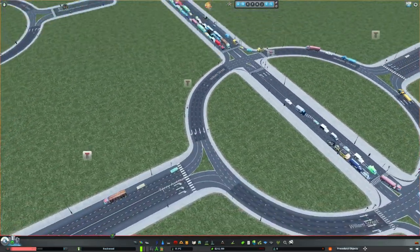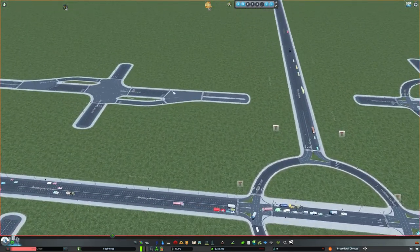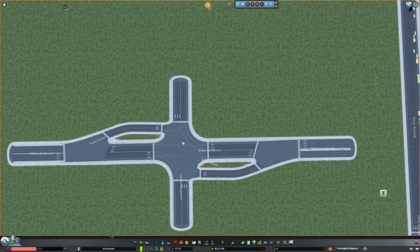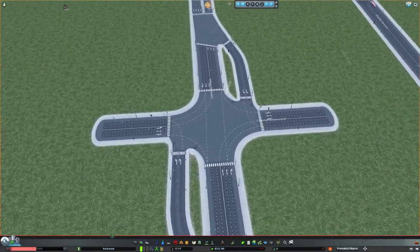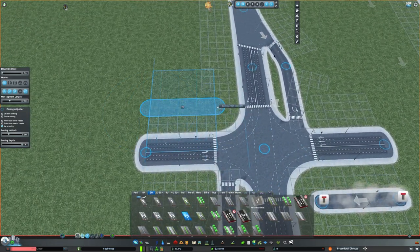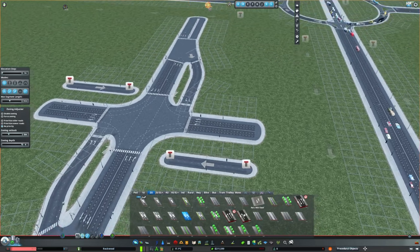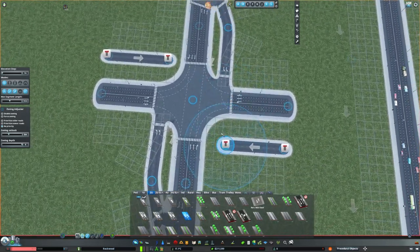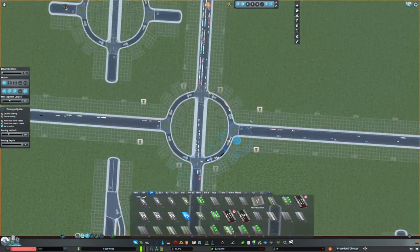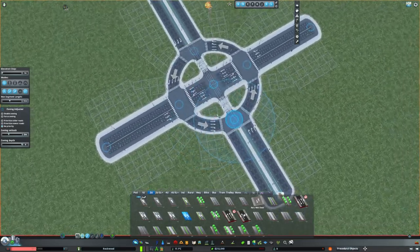In my opinion it moves more traffic than this, although the four-sided displaced left might move more — but that's even worse since you have extra two roads going in like this, and nobody wants that. So there's pretty much no reason to build that if you can fit one of these.